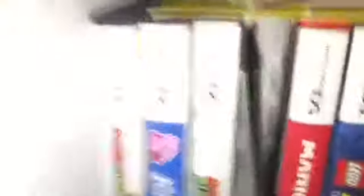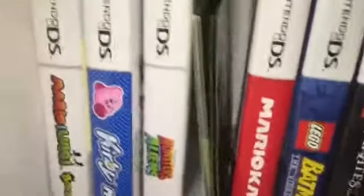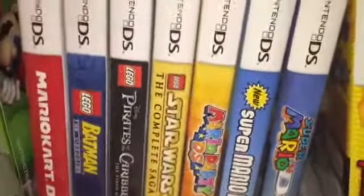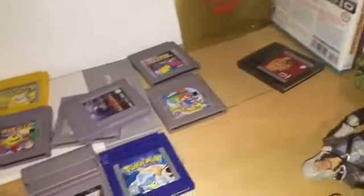Next I have DS games: Mario and Luigi Bowser's Inside Story, Kirby Mass Attack, Mario Kart DS, Lego Batman, Lego Pirates, Lego Star Wars, Mario Party DS, New Super Mario Bros., Super Mario 64 DS, and the first game I ever owned — Fossil. I really didn't like it, so I went to GameStop. I think I got it in 2007 for my birthday and got New Super Mario Bros. instead. I have a lot of DS games.